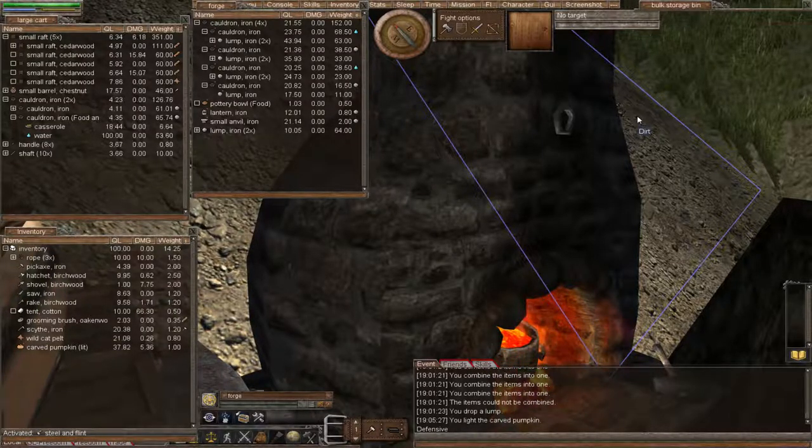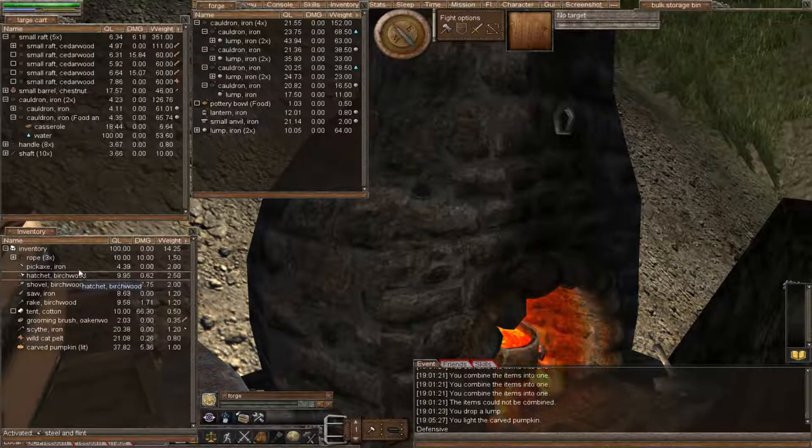Hi, AnchorDug. Welcome to episode 37 of my Worm Unlimited tutorial series. This episode is on replacing all of our starter tools. The first one we're going to start with is the pickaxe, because it's the most important to replace. It's the very first tool you should definitely replace at the first opportunity you're able to.